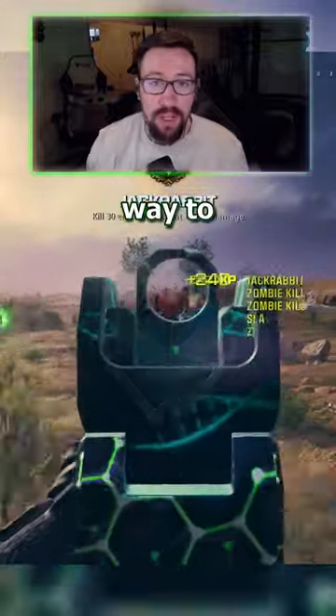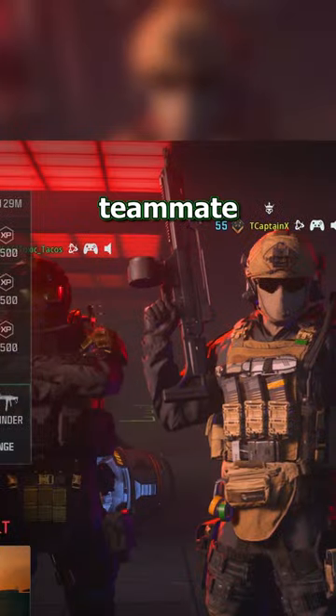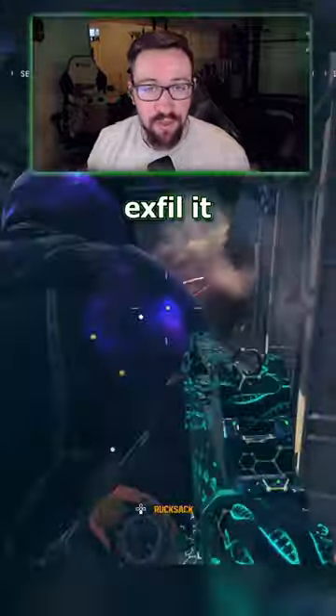This is the fastest and easiest way to unlock and level weapons in MW3. Load into a zombies match with a teammate and the gun you want to level in your insured slot. If you need to unlock a gun, your teammate can drop the gun for you, then just exfil it and you'll have it unlocked.